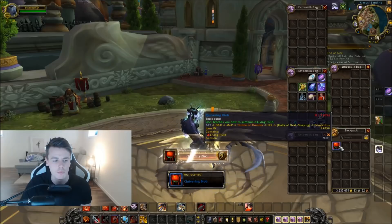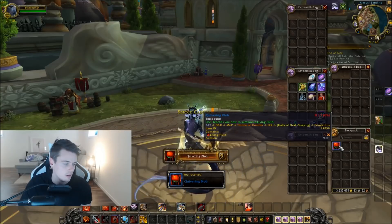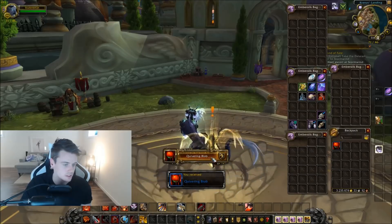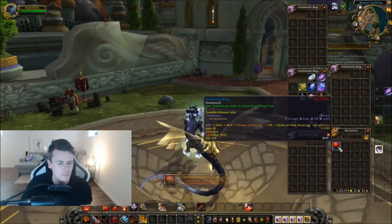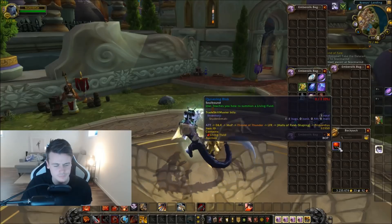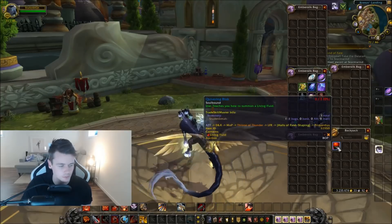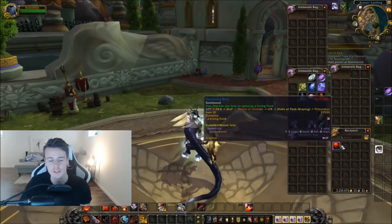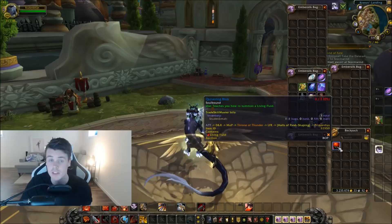Kaboom! I don't even know what this is — Quivering Blob? Throne of Thunder also — oh my god! All right, good opening. We got a battle pet for 175,000 gold. It's the best deal, the best deal.